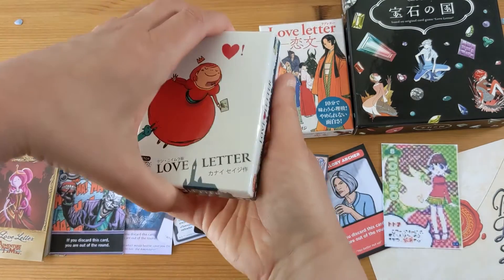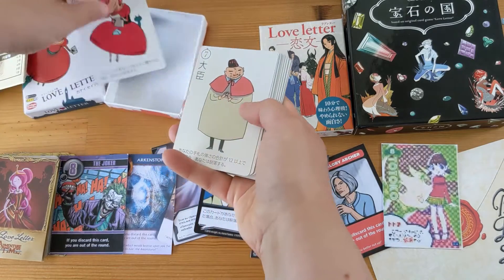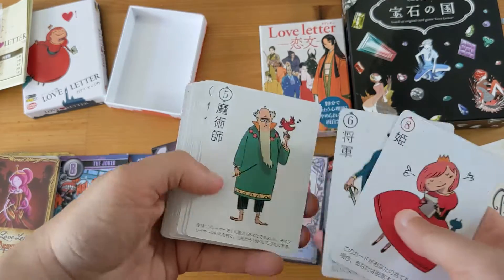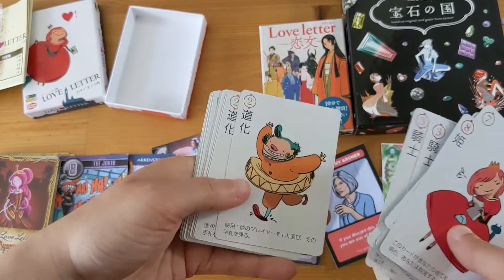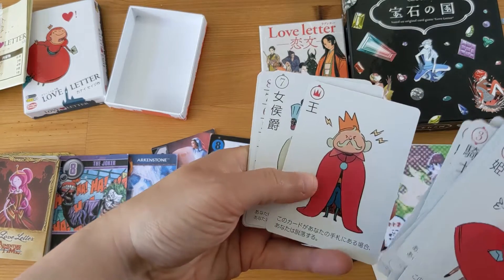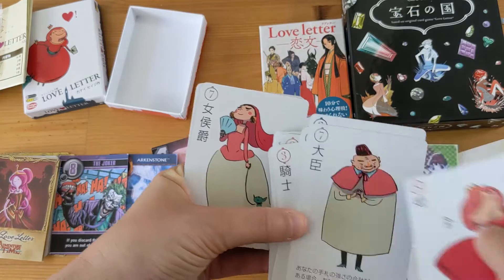Then there's the Ken Nimura Edition. You have the princess, the minister, and so on. They have two additional cards: there's the X — the king — and the seven, the countess, to swap out with the minister if you want to.